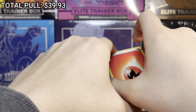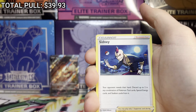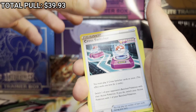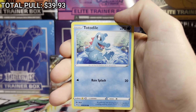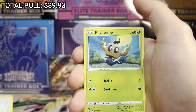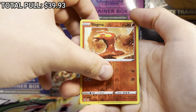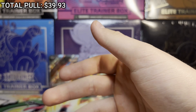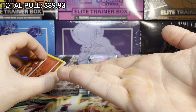Final pack — Fusion Strike again. Hoping for some luck here. Cards: Diggersby, Sydney, Cross Switcher, Shroomish, Klefki, Trubbish, Totodile — love this Totodile card and the whole line — Phantump, Slugma, and on the end Palossand. Okay, that's it. I'll put the pull rates right here on screen.